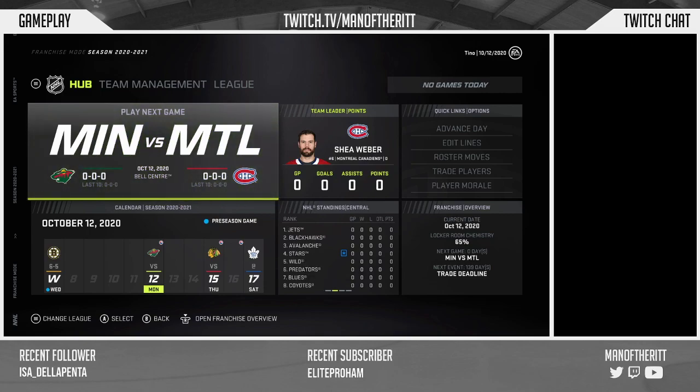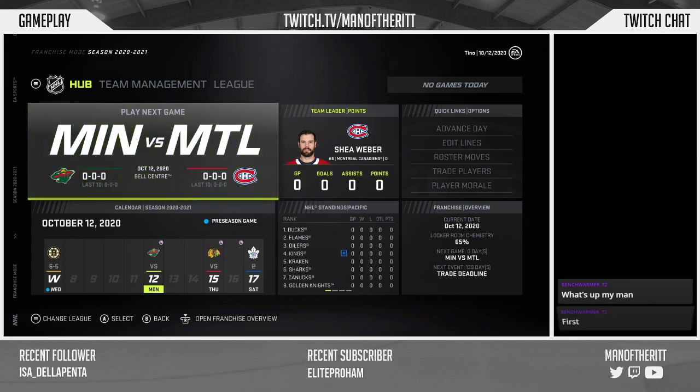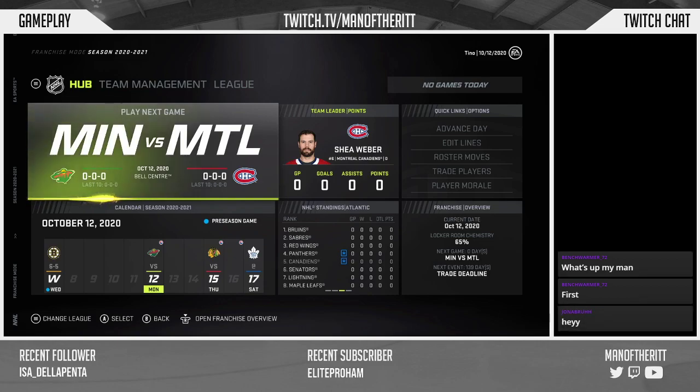We are back for Montreal Canadiens GM mode number two. I read some of the YouTube comments — Whomza gave us a tip saying to never draft a player with a face in the later rounds unless you recognize them. The EA-generated players are usually much better, and that is true — that's a great tip.